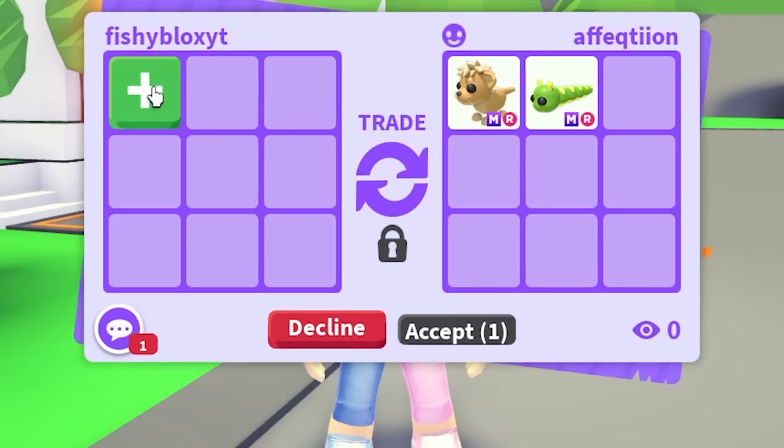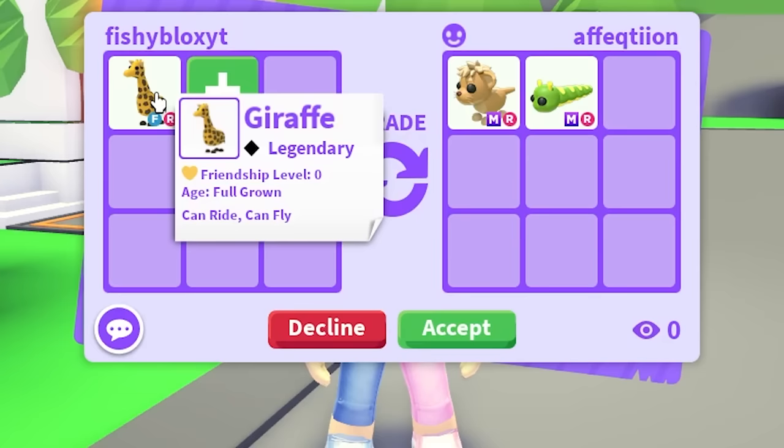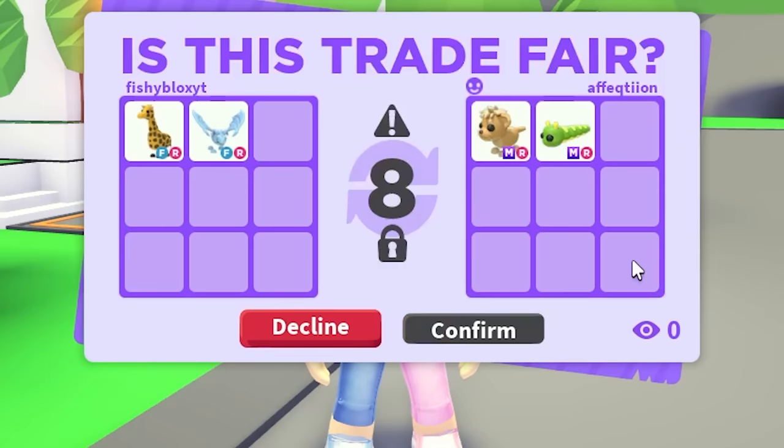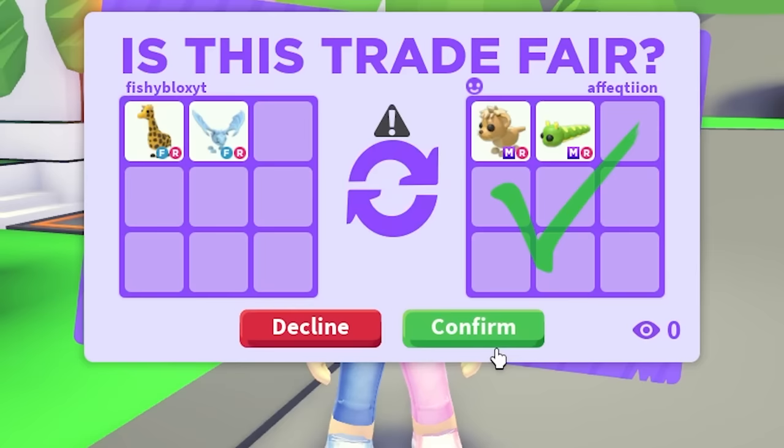I told you guys, next time I do this challenge I am going to overpay for everything. So we're starting off with a Giraffe and adding a Frost Dragon — a huge overpay for the Mega Caterpillar and the Mega Lion Cup. The Mega Caterpillar is a really hard pet to find; I legit could not find it anywhere.